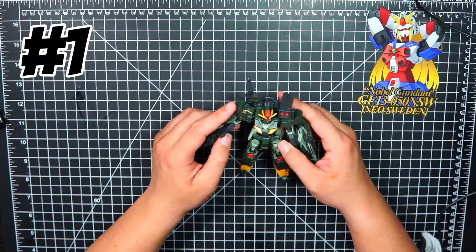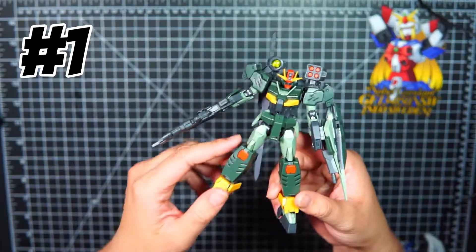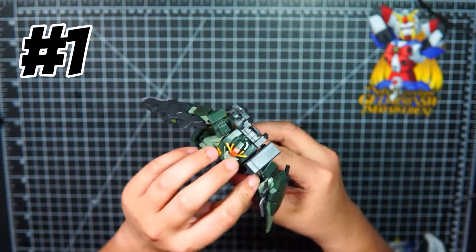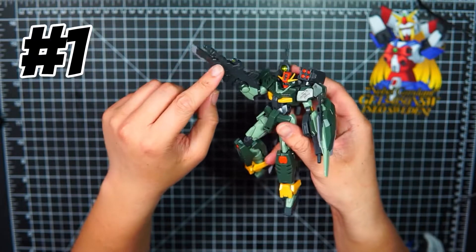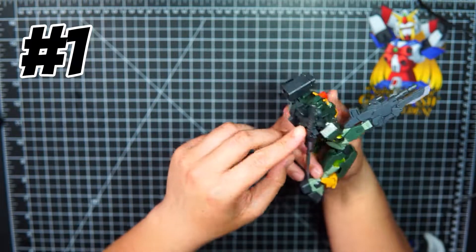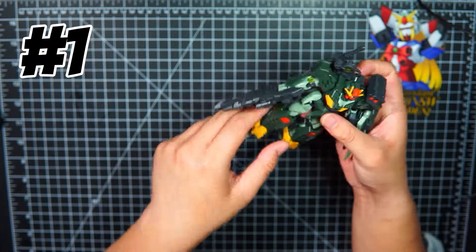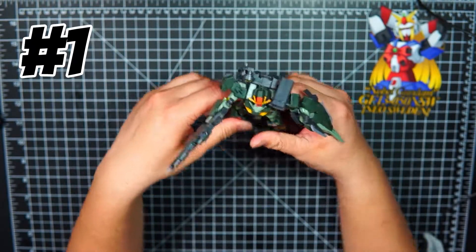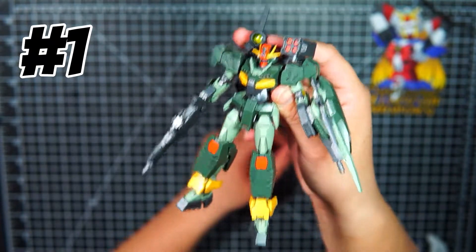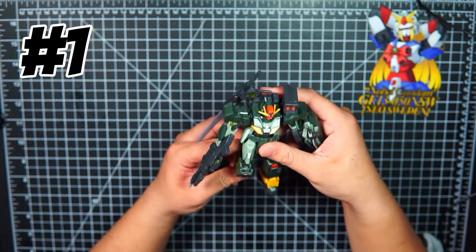Number one goes to the Command Quanta. This was really perfect in every single way — I'm actually surprised how well they made it work, since it's based off the Double O Quanta HG. The weapons are a great set, including a gun you don't normally see in model kits, missiles, and a sword in the back. The dark green army-style coloring is really nice, the posability is great, and it stands by itself. This was super awesome and I'm very proud to give it the number one spot out of the Battle Log Wave One.